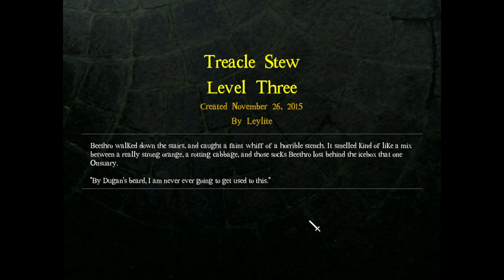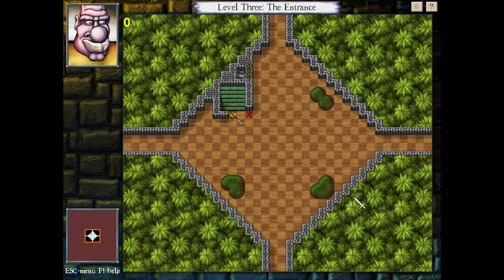Alright, level three. I wonder if we're finally going to actually have gel puzzles. Okay, it looks like we are. So two levels of gel babies later, we finally get to gel.